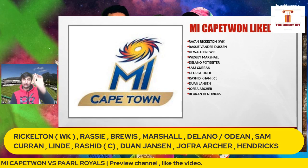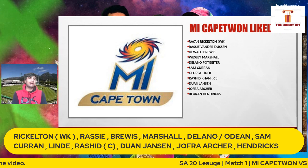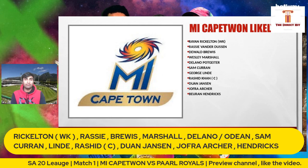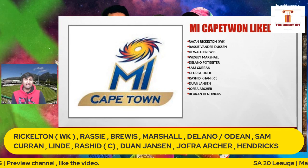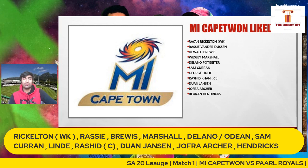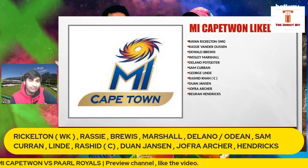Then I've got three fast bowlers: Duan Jansen — the brother of Marco Jansen, a tall left-armer who hits the deck hard. And Jofra Archer — everybody will have their eyes on him. How is he going to recover after that injury? We'll be watching closely. And then Bjorn Hendricks, another left-armer. A few left-armers give good variation along with Jofra. Archer and Odian Smith provide the right-arm pace. Even without a few of their ace players, this MI lineup looks very settled.